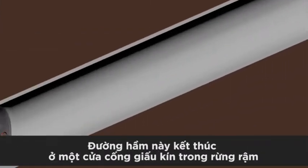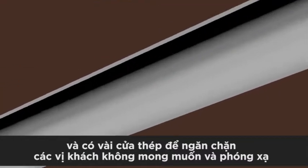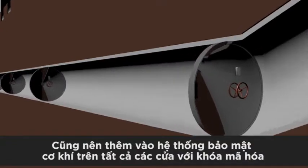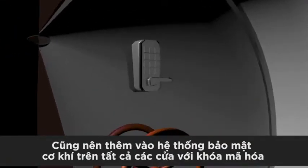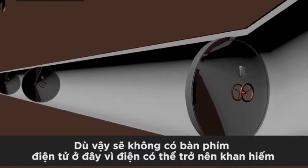This tunnel, eventually ending in a hatch concealed in deep woodland, will be staggered with several steel blast doors to prevent unwelcome company, as well as radiation. Let's also add in a mechanical security system for all blast doors with coated locks. No electric keypads here, though — electricity may become a scarce luxury.